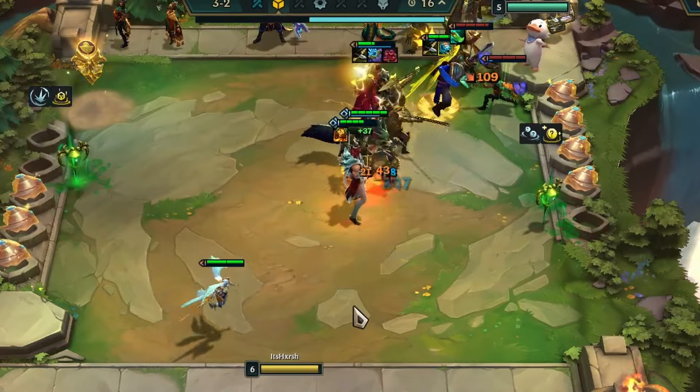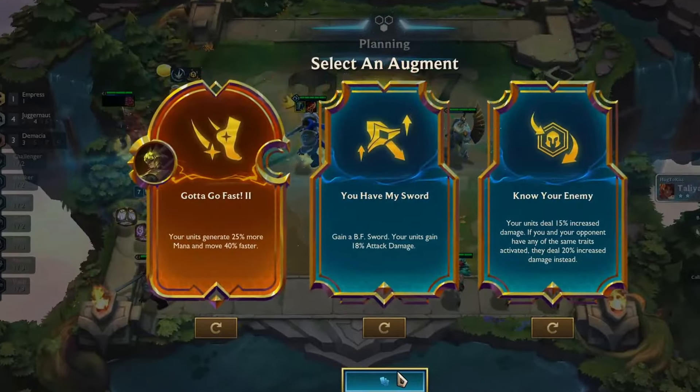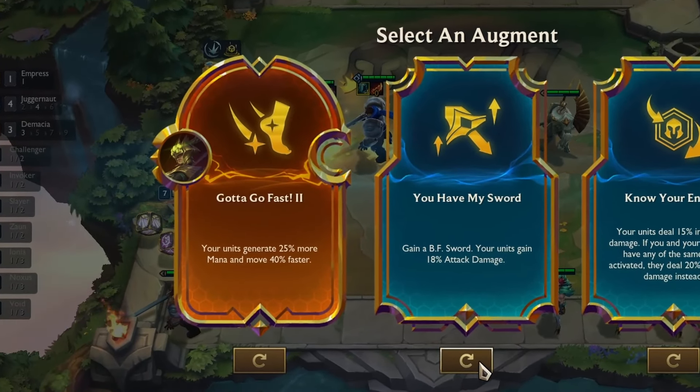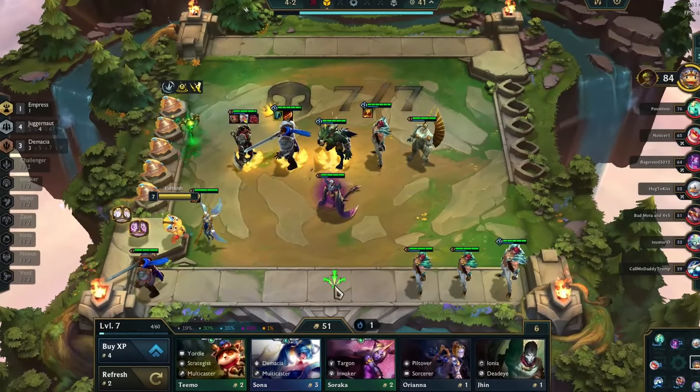Now I should focus on 3-starring our main champion while simultaneously maintaining a healthy economy. Lastly, for my third augment, I picked Gotta Go Fast 2 by our legend Mastery, which will give our champions more mana and movement speed.